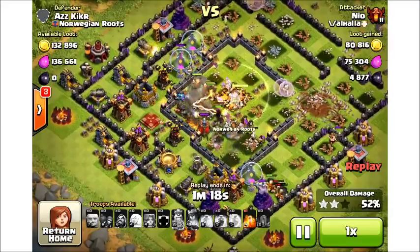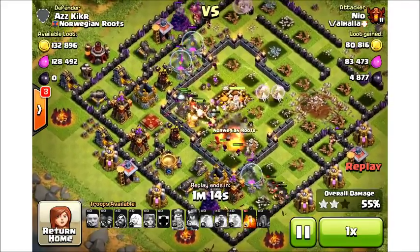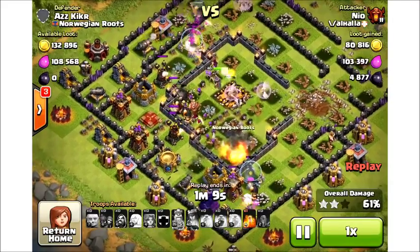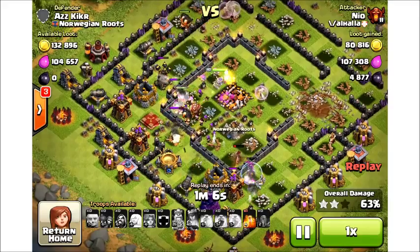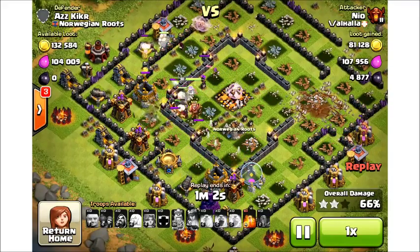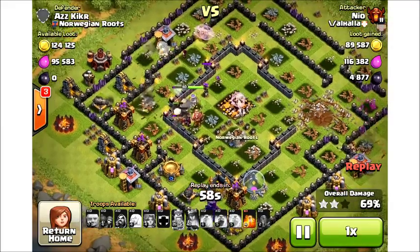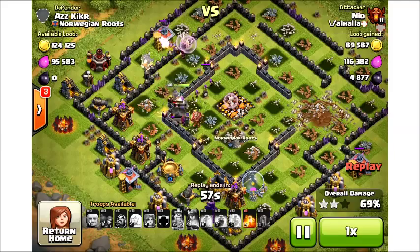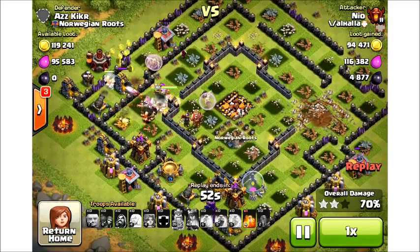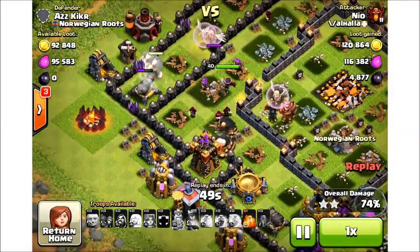Anytime you have a ring base where all the buildings are basically touching each other, the Valkyrie — because of their AI — will pretty much follow the ring around. So when you choose a point of attack, you really want to choose a spot where there's a gap in that ring, and that's where you blow a hole with your earthquake or jump spell. Because the Valkyries are going to look for where there's a group of buildings, a gap in the ring is the best place to reliably get the Valkyries where you want them to go.